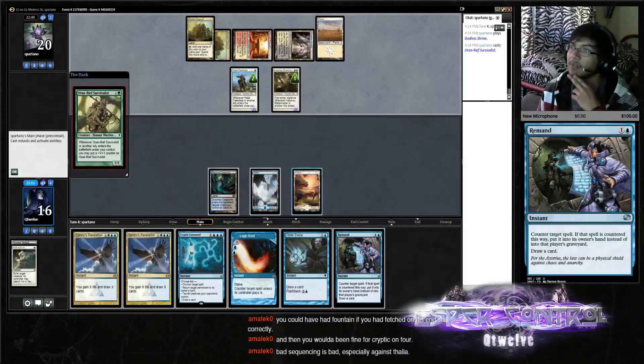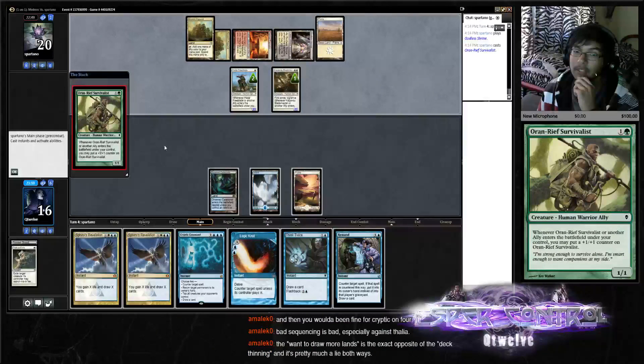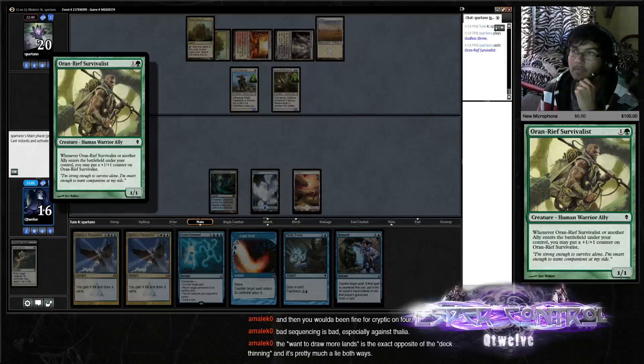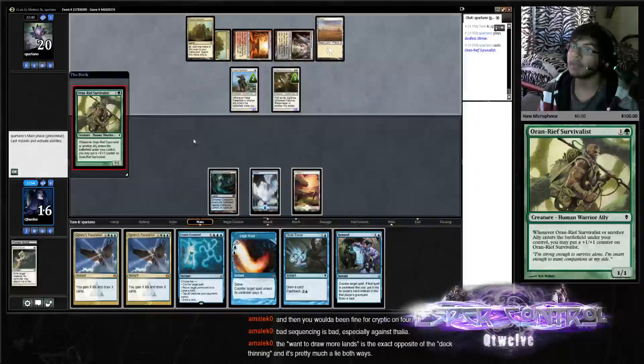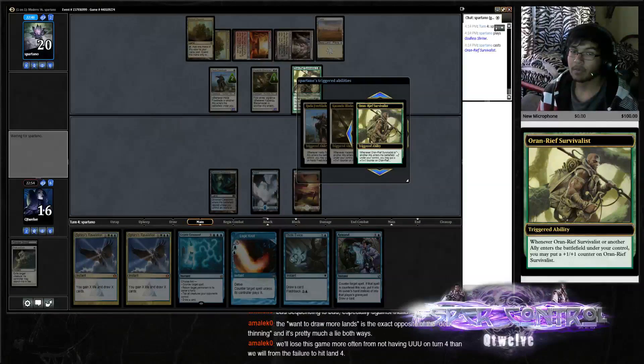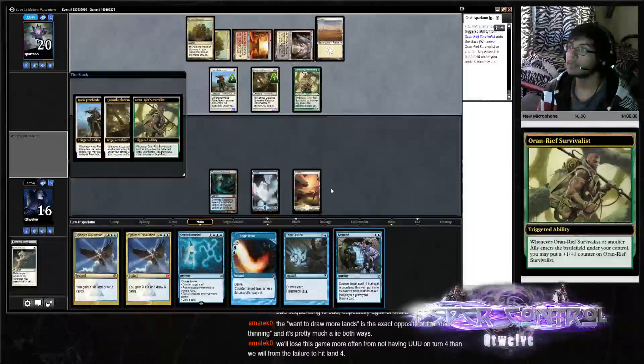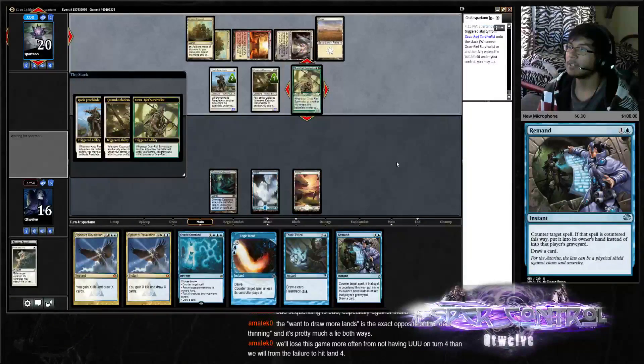How lucky do I feel about finding a white source and then drawing into a Supreme Verdict next turn? And here's the battlefield — on you control, put a +1/+1 counter on him. I should Remand it just to get a land drop there, but we still have the thing twice.